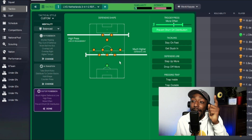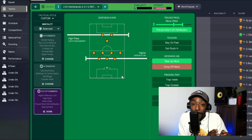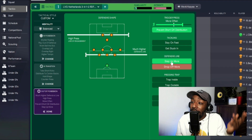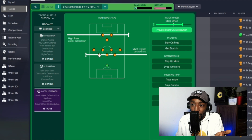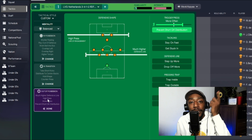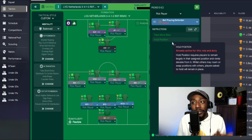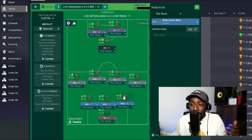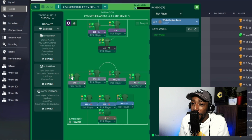Out of possession: a high press with a much higher defensive line — very key for the free-at-the-back tactic. I started with standard, tried higher and even much higher — it was inconsistent. When I shifted all the way to much higher it felt much better: the lines are closed, less of a gap between the attacking midfielder and central midfielders, and also less of a gap between midfielders and defense. Trigger press more often, prevent short goalkeeper distribution. For roles: sweeper keeper on passing. Center: ball-playing defender on defend. Left: ball-playing defender with more dribbling. Right: wide center back to replicate the Timber role — pushing further ahead and allowing the right back to get forward.